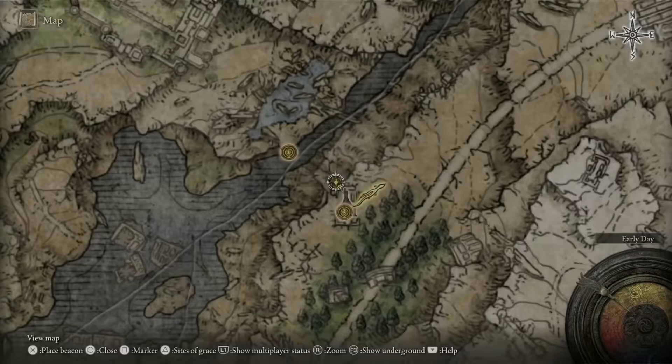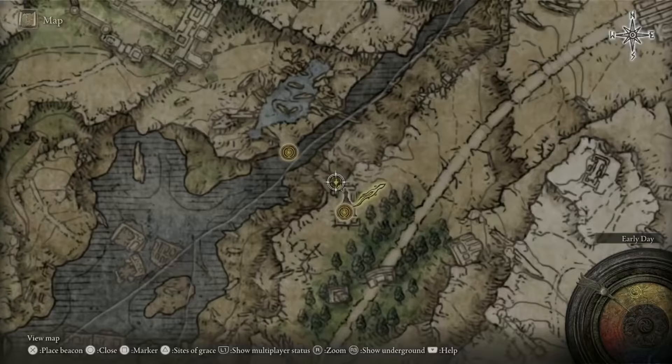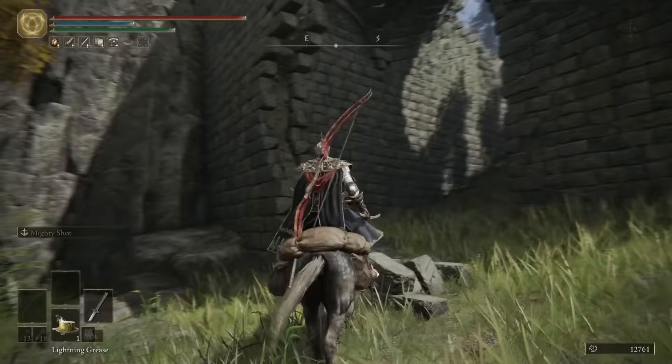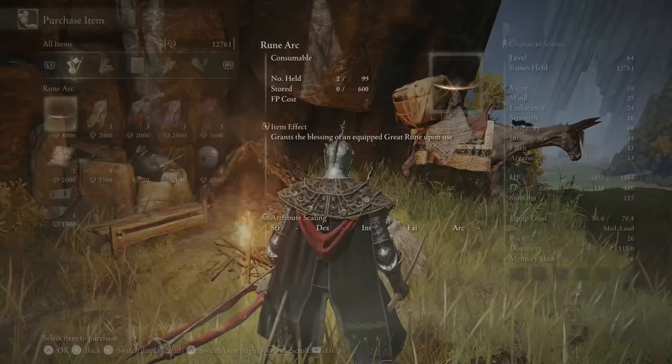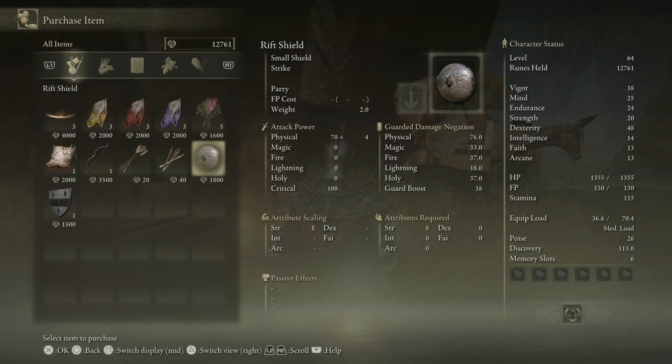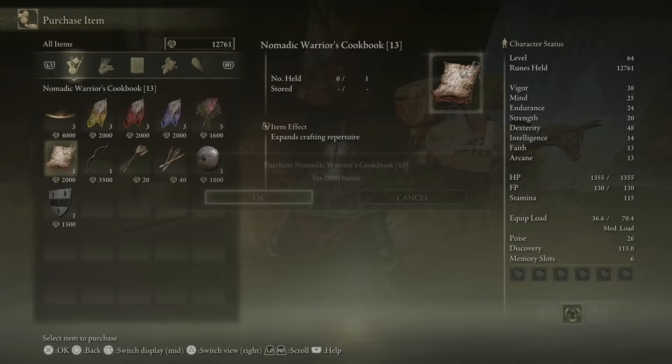As we move a bit further up the road, we'll come across Bellum Church. Grab the Site of Grace while you're here, and then come slightly north — you can go down through the bottom of the church and down this hill. Come a little bit further along and you'll find a merchant who sells you a bunch of Rune Arcs. I always suggest buying Rune Arcs as soon as you see them, and also a Nomadic Warrior's Cookbook 13 — I think it unlocks giant arrows.